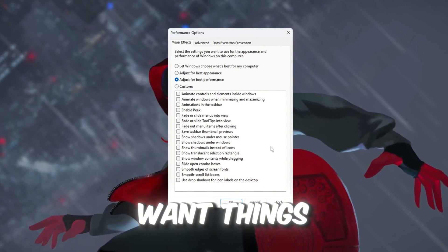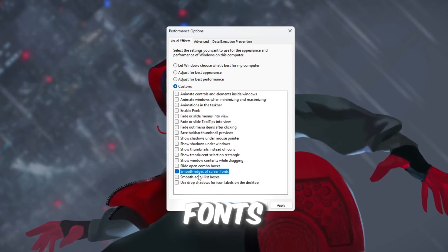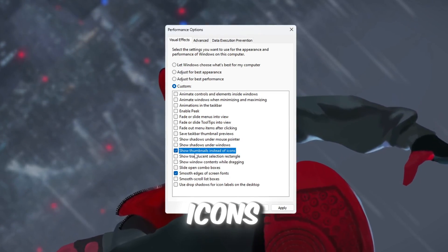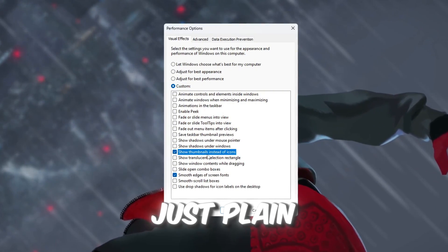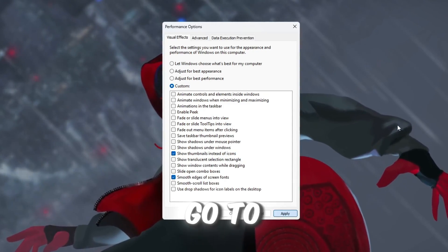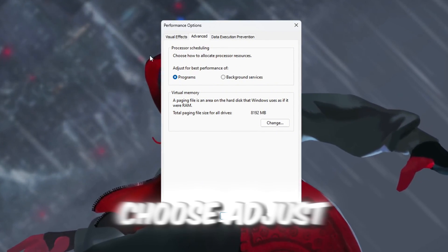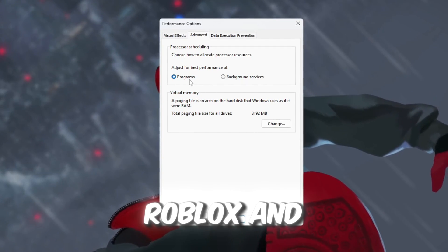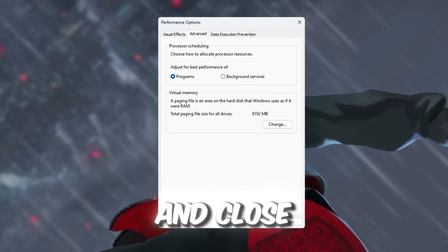But if you still want things to look a bit nicer, you can turn these two settings back on: Smooth edges of screen fonts, which makes text easier to read, and Show thumbnails instead of icons, which lets you see small previews of pictures and videos instead of just plain icons. After picking your settings, click Apply to save them. Next, go to the Advanced tab in the same window. Under Processor Scheduling, choose Adjust for Best Performance of Programs. This gives more CPU power to Roblox and other apps instead of background tasks. Click OK to save and close everything.